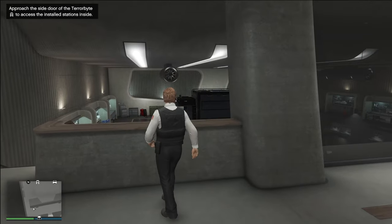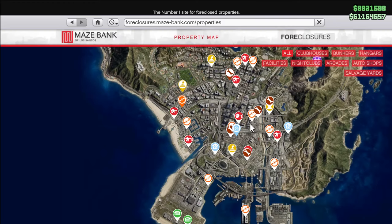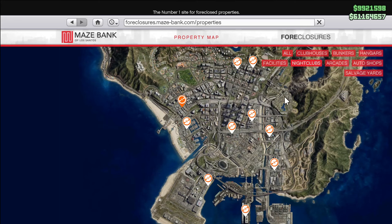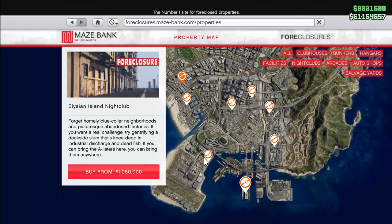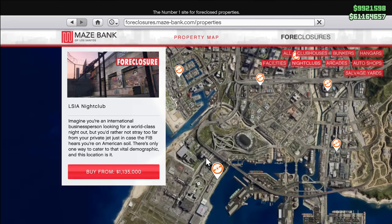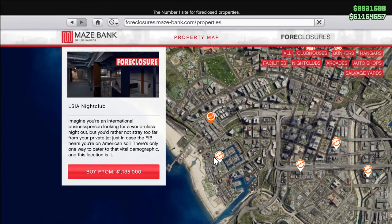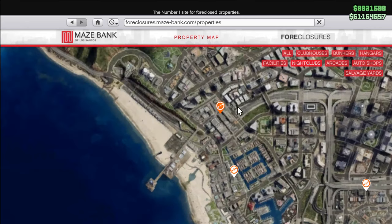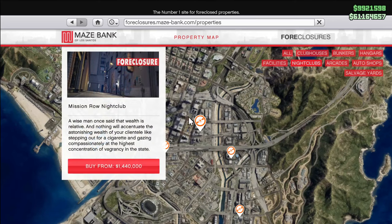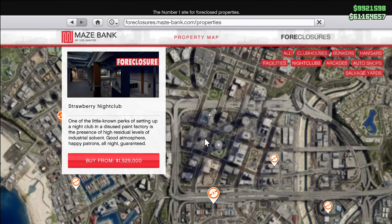You can see my Terabyte right in front of us. To get it, go back to your phone, go to Maze Bank Foreclosures, and select the nightclub option. There are nightclubs spread across the map — if you don't care about location, get the cheapest one at $1 million. I'd recommend the LSIA one at only about $60,000 more for a better location. The two best locations are Vespucci Canals or Del Perro if you have the Maze Bank West office building, or Mission Row/Strawberry if you have the main Maze Bank building in the center.